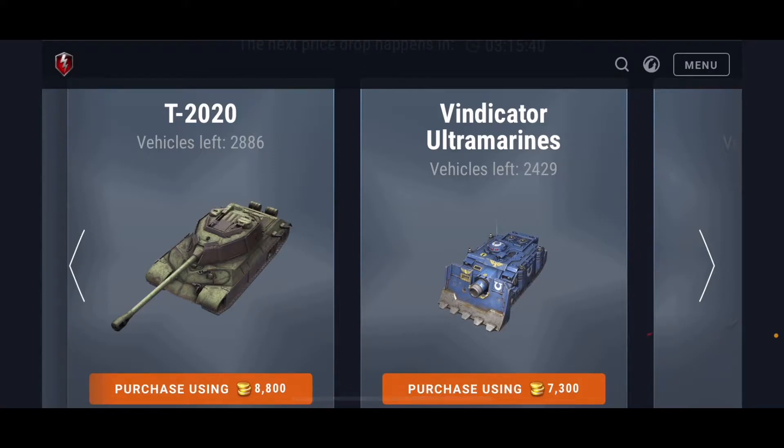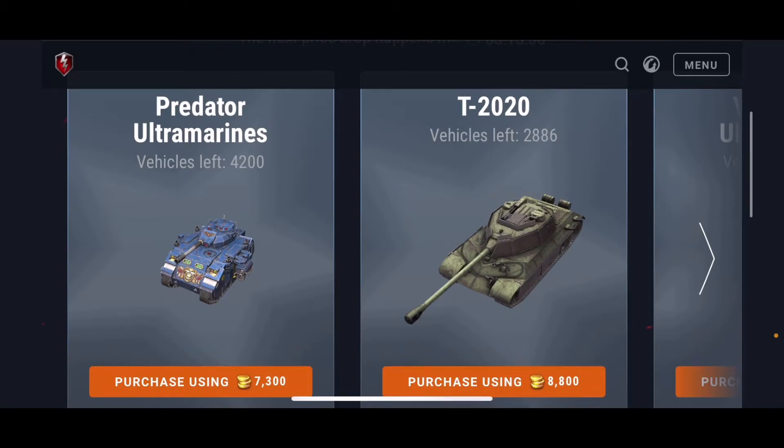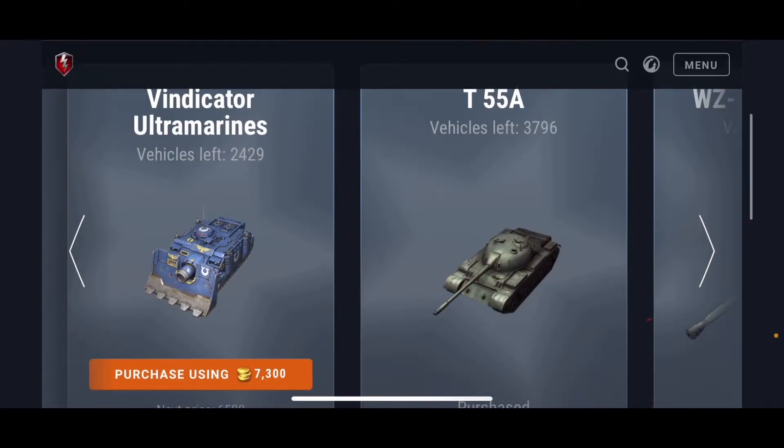The Vindicator Ultramarines — just like the Predator Ultramarines — those are the two tanks I would recommend avoiding at all costs. From what I've heard from almost every other person, these tanks are not that good at all. Unless you're a collector, you really want them for some reason, or the price gets super low, those are the only three reasons I would go for them. If you are not one of those people, avoid these tanks — do not waste your time.